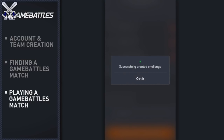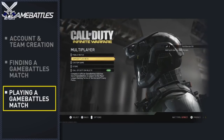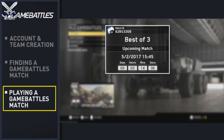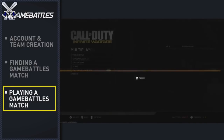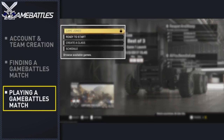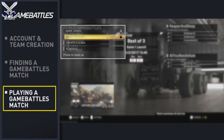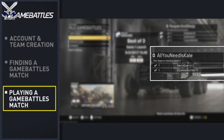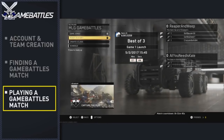Now that you have a scheduled match, you're ready to play. Open the game and navigate to the MLG Game Battles feature. Here you will see your earliest scheduled match. If this is the match you want to play, click Join Game and you will join the game lobby for your match. Once you're ready, click the Ready to Start button. If your opponent has already joined the match, they will be shown under their team name. The first player to join the game will be the lobby host, but it doesn't matter which team joins first because the game will be using a dedicated server.